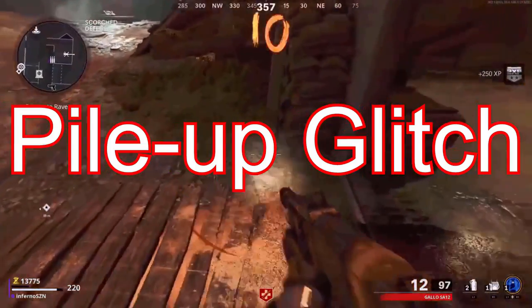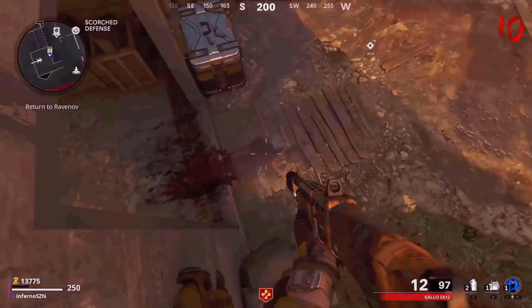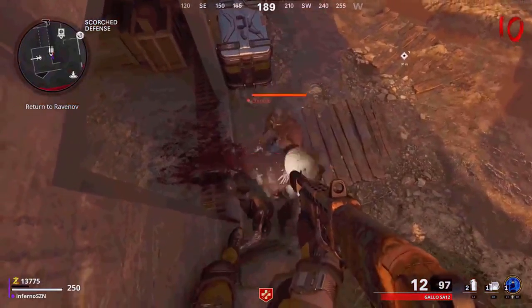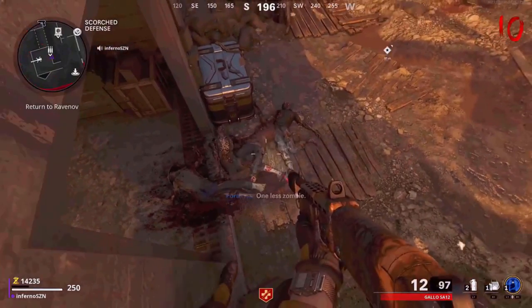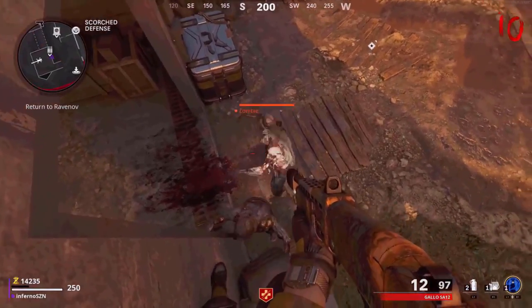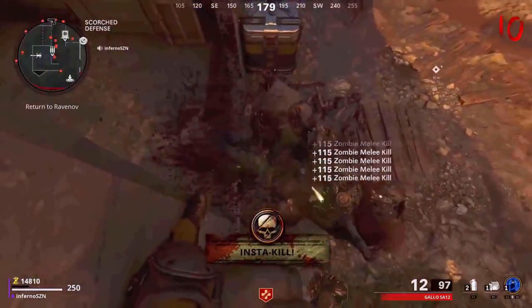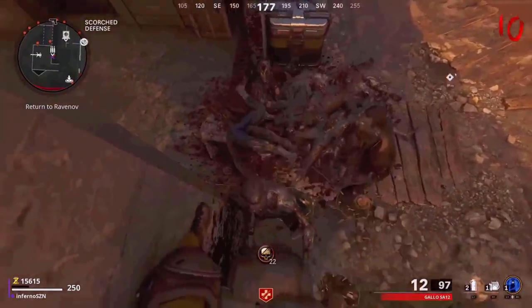Make your way to the Scorched Defense and come over here. Then you want to mantle up on this thing while backpedaling — what that means is you want to mantle on it while holding the left analog stick backwards. If done correctly, the zombies will begin to pile up right below you. When you first do this, the zombies will throw their meat at you, but once you kill those zombies, you're going to be in complete god mode. All the zombies come really close to me but they just stop all of a sudden, which makes it really easy to get headshots and weapon XP. I also recommend getting off this glitch quickly to pick up all the drops, then quickly get back on it between rounds. You also have an ammo box right in front of you, so you're pretty much set in the spot.